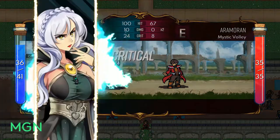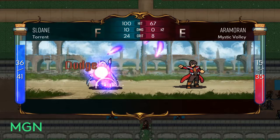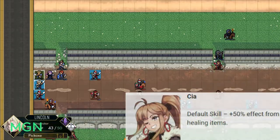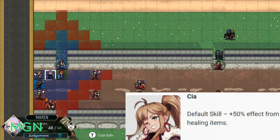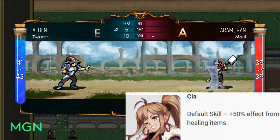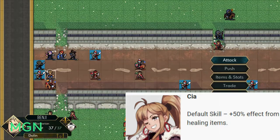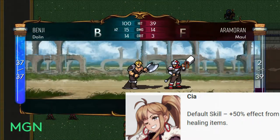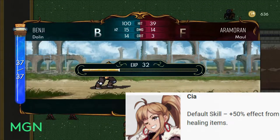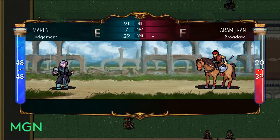Moving on to characters — the playable rogue characters you'll encounter in Dark Deity. The first is Sia, probably the most well-known and very popular. Her default skill is probably one of the worst, and her popularity is likely due to her recruitment order and just how really good rogue characters are early — and throughout the game, but especially Sia early. Sia's default skill is that she gets an extra 50% effect from all healing items, so when you eat food you get 50% extra.